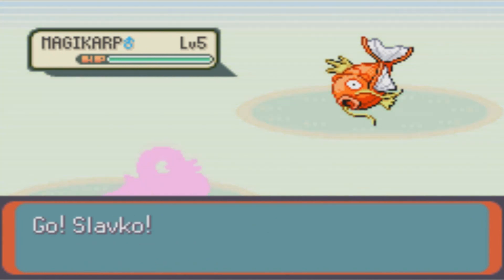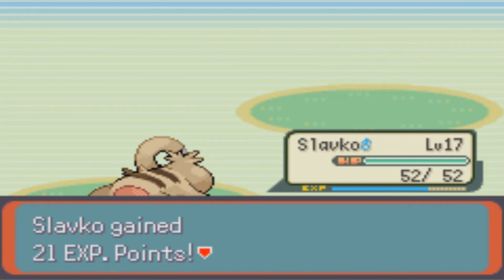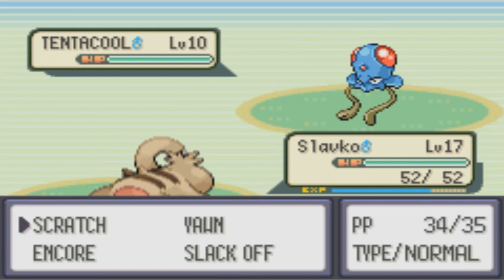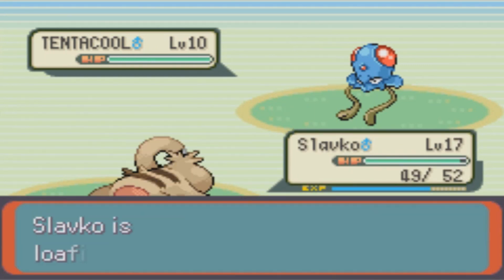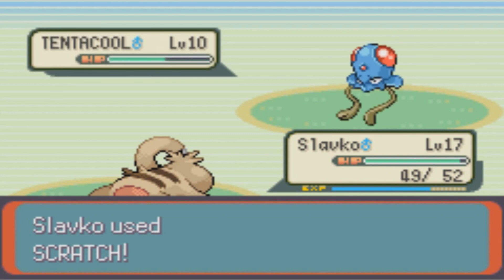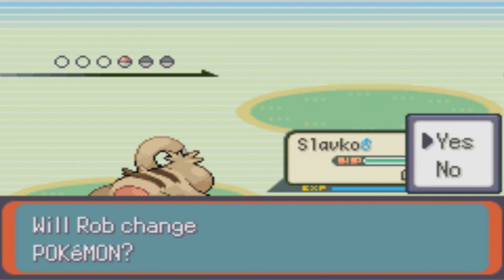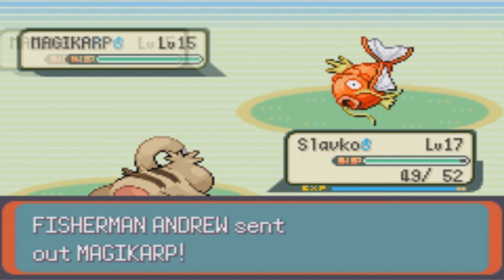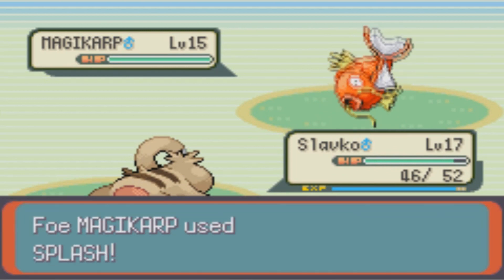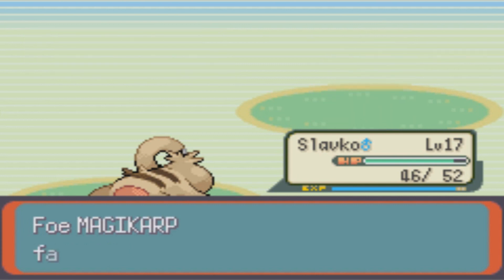I mean, I get it — because of the Old Rod, you can get a lot of Magikarp at this point, but I would not go out of my way to get one. Come on — okay, good, you missed. Good, you crit. Level 15 Magikarp does get Tackle, so it actually has an attacking move, but it's also just Tackle — that doesn't mean a whole lot in the grand scheme of things.